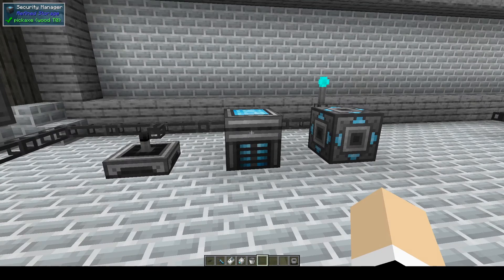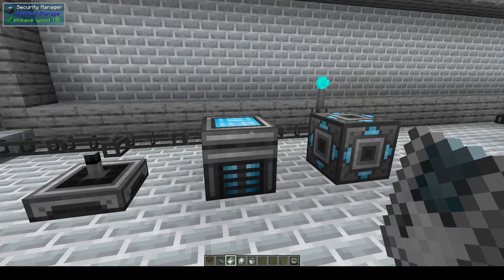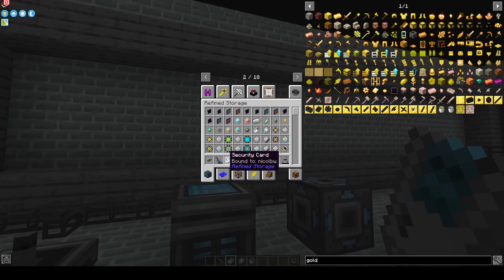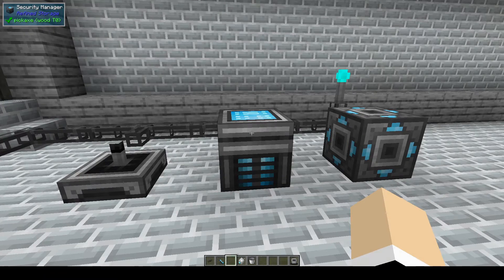There is a security manager — useful if you're playing on a multiplayer server. If you're playing alone it's not necessary. Right-click a security card to set it to yourself, place it in the middle, select all the things you want that person to be allowed to do in the system, then place the card above. Do this for each person who will have control of the system.